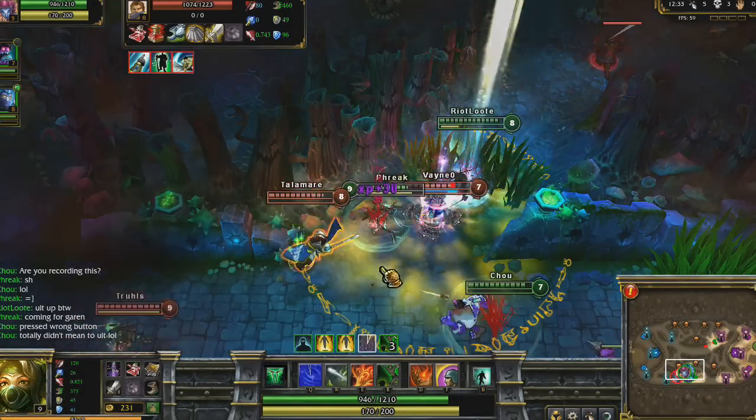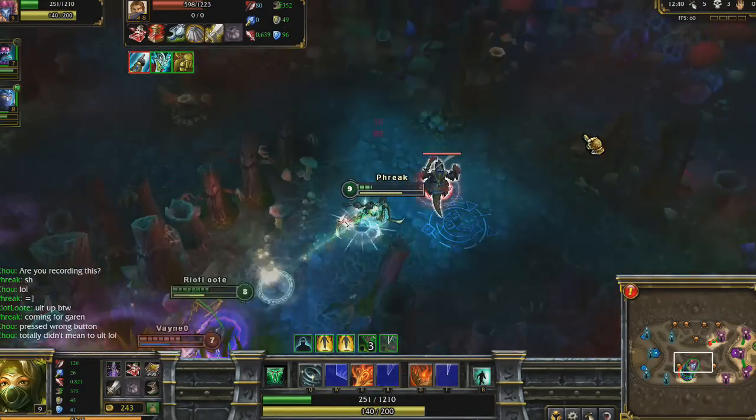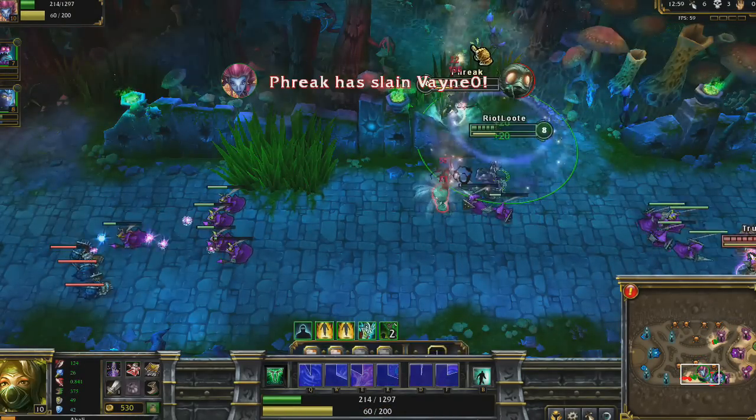Another fight starts with Amumu's ultimate. I cleanse out, but I get extremely low. So I Twilight Shroud, run up, and Shadow Dance to the Lizard to get out of range. I enter back in with Shroud and blow up an enemy with Mark of the Assassin and Crescent Slash.